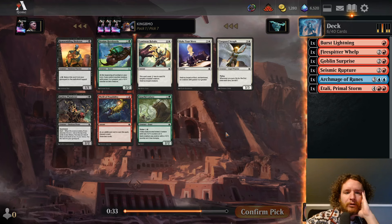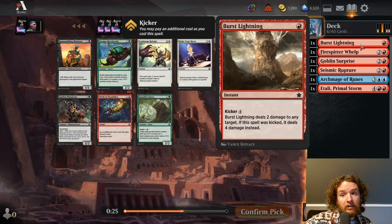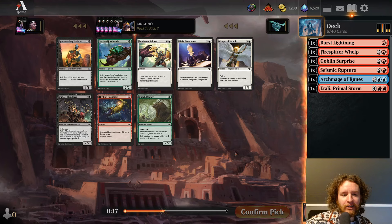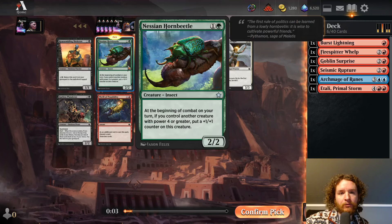This pack is not great for us — no blue cards, which means there's at least one other blue drafter. Given we haven't seen too much blue, maybe blue just isn't there. We are drafting blue-red spells so our red cards are for red spells specifically. I could take a throw possibility here, but I'm going to take the Horn Beetle in case we want to pivot off of blue, because Horn Beetle is very good for red-green.